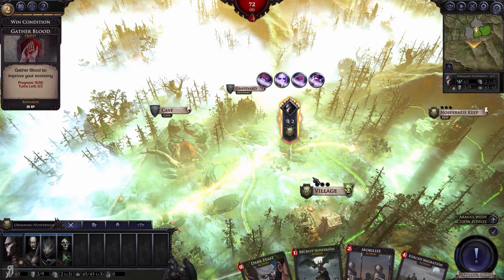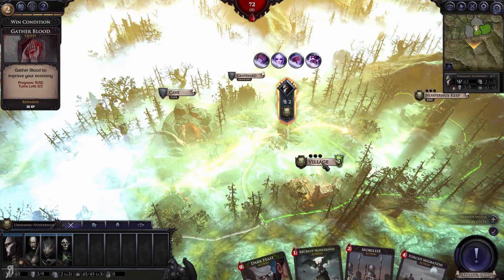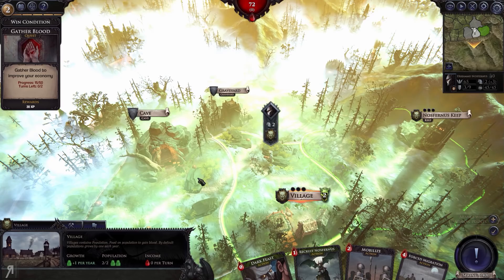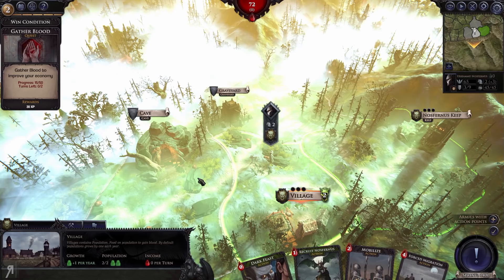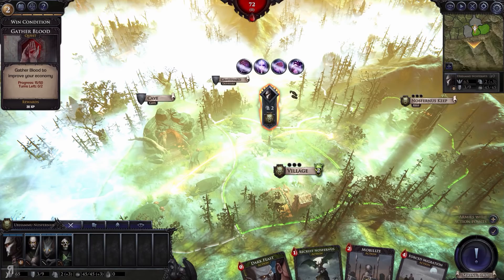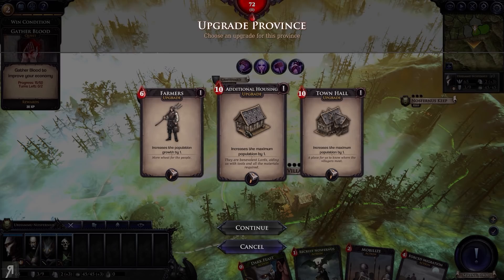Moving on — this village has two population inside it, indicated by the number. It will gain plus one per year, and I believe four turns pass for every year. So after four turns you enter year two, after four more you enter year three. Every year, villages and cities will gain population. You can increase population growth by going into your construction tab and upgrading using blood.